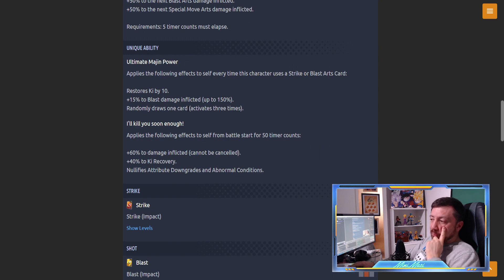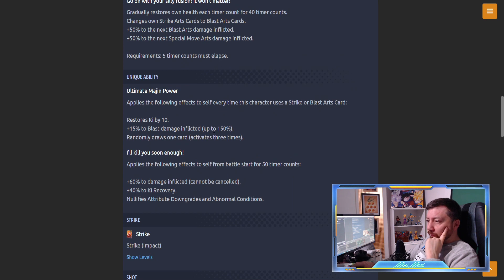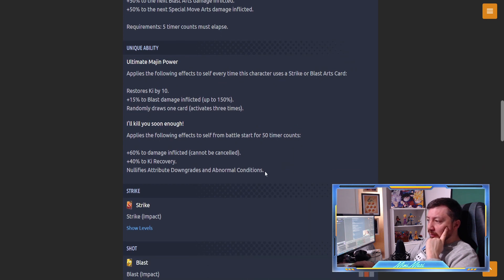30 Ki is enough to use a fourth card, then you could switch if he or another unit gives Ki on switch. From battle start for 50 time counts: 60% damage inflicted - pretty high - 40% Ki recovery, nullify attribute downgrades and abnormal conditions. So for 50 time counts he can't be hit with downgrades. He has 60% damage inflicted while Kid Boo has 90%, and Kid Boo also has Ki recovery - so he's basically a downgraded Kid Boo.